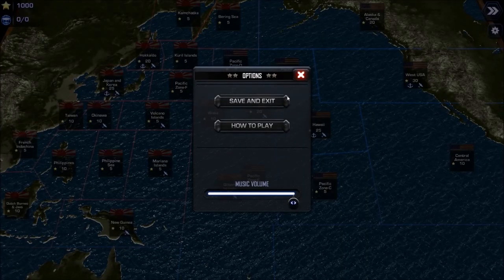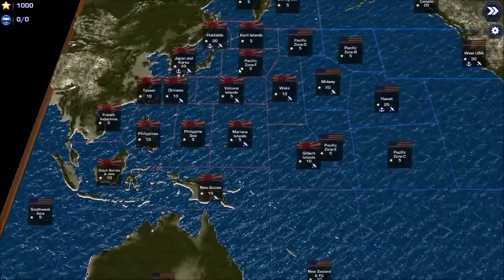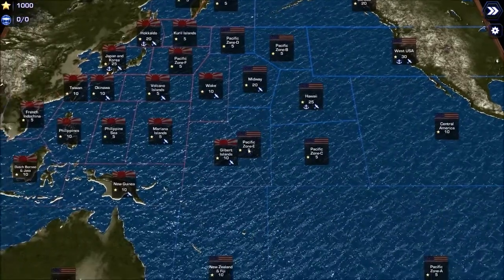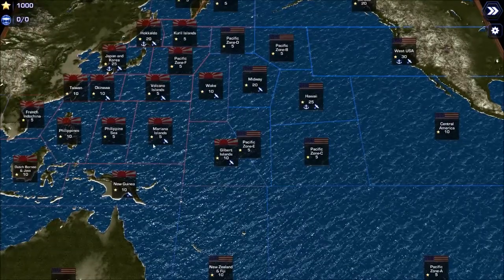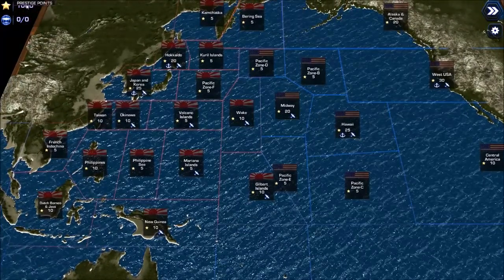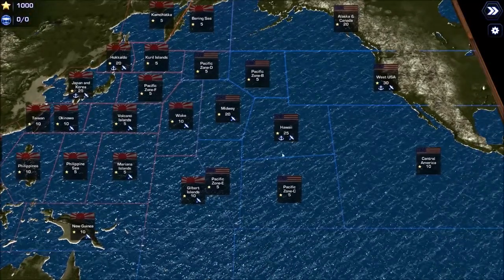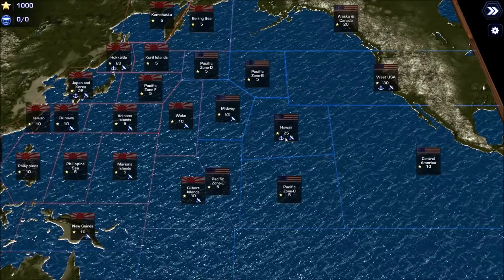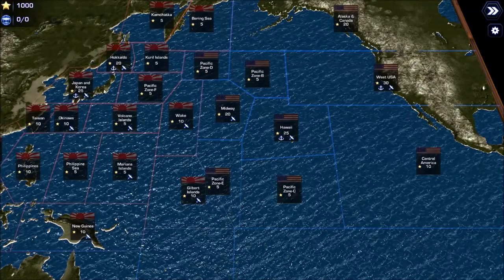So if we collect this gear it's going to tell us how to play. Basically every turn the goal of the game is to take over every single one of these spaces. Some of the spaces have different numbers that tell us how many prestige points they're worth, and our prestige points are here in the top left hand corner — these dictate how many ships we can build per turn.